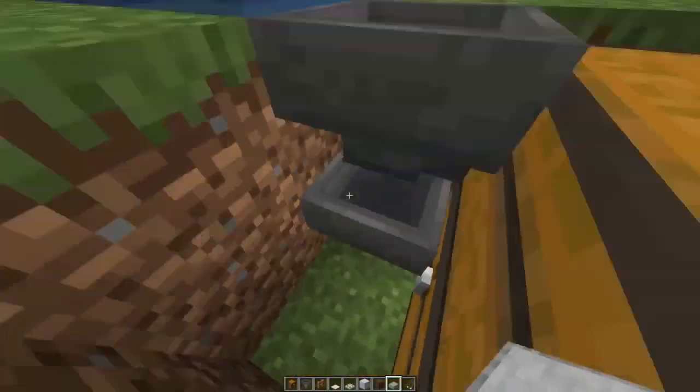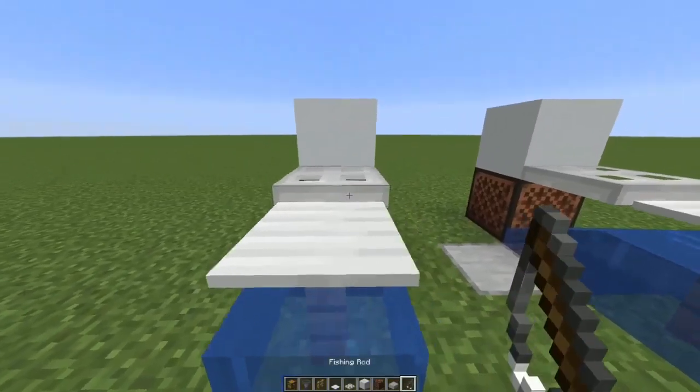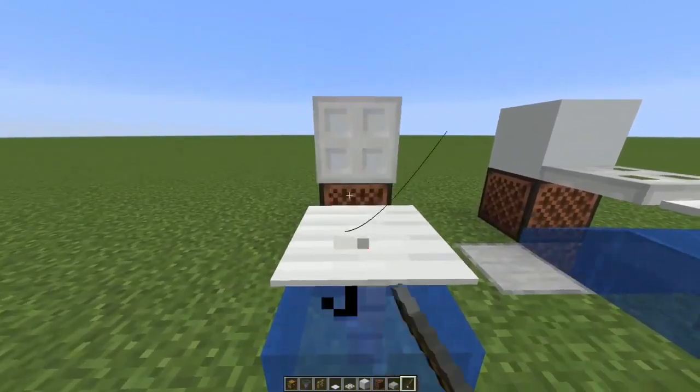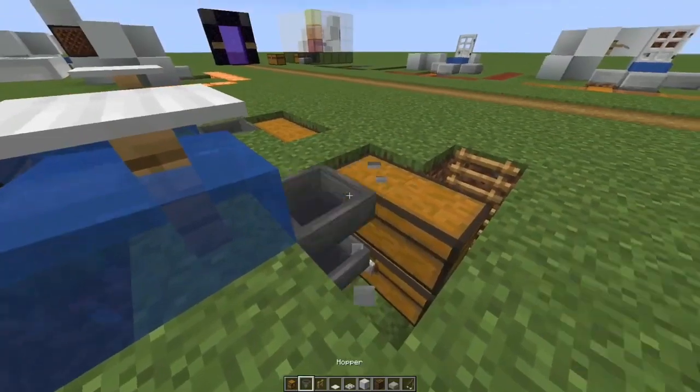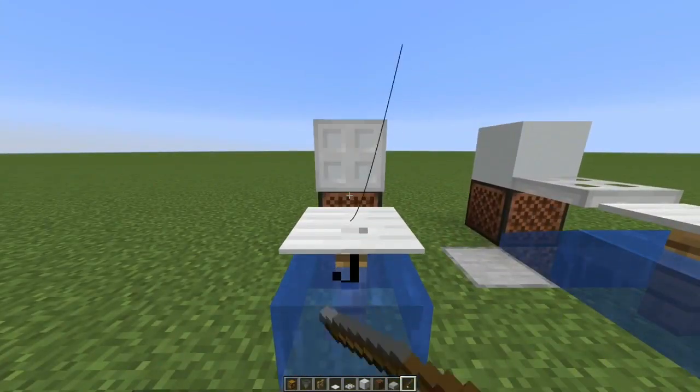You don't even need hoppers if you want — you can just block those off and sit here fishing forever to fill up your inventory. But of course this is an automatic fish farm and we're going to be here a while, which is why we want to fill up some chests. So it's better to have it like this.